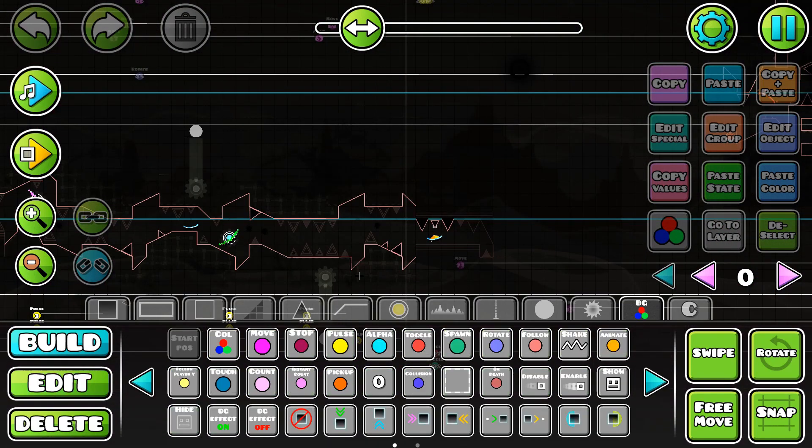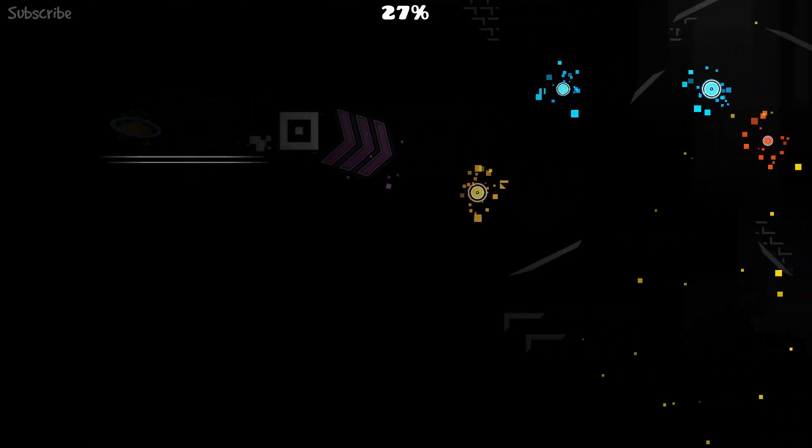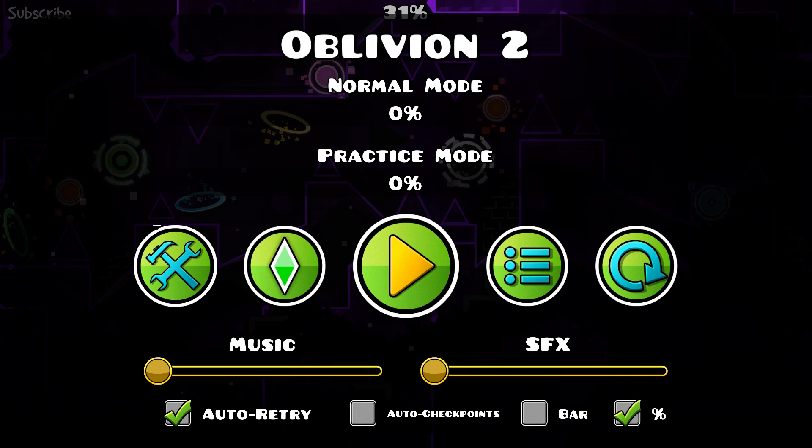Here's the drop right here. I'm going to put a starting position right there, then press save and play. Now I can play from that starting position. A lot of people already know how these things work, but now I can start from the part I was struggling with to practice.